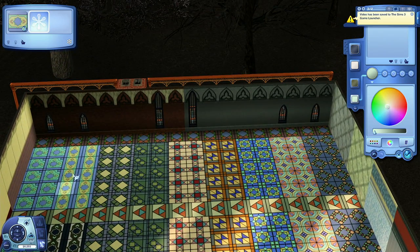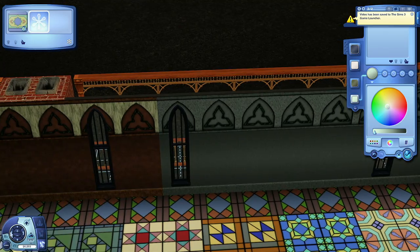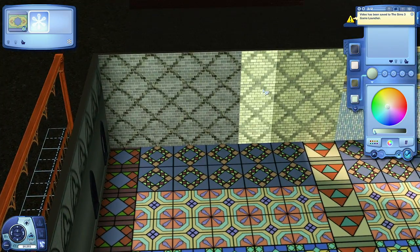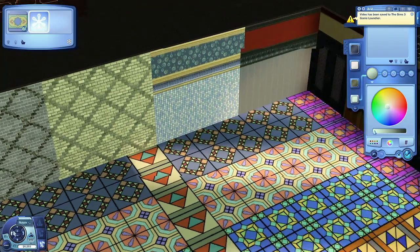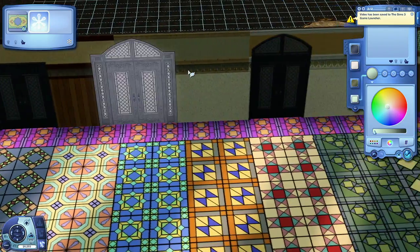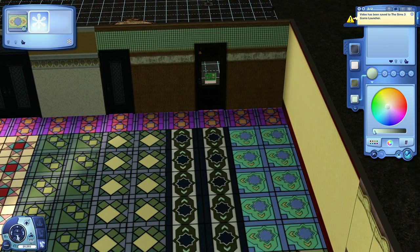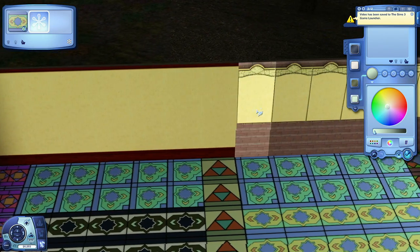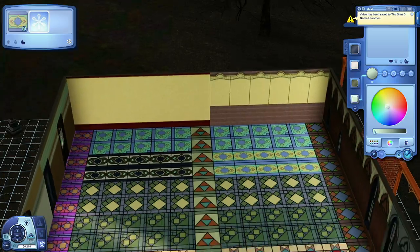We also have a slew of brand new walls of various textures and patterns — some concrete, a couple of brickwork, some paneling, a really fun tile, lots of different wallpapers, some made out of stone. And again, they're all texture-compositable, color-compatible. You can change it to pretty much whatever you like.